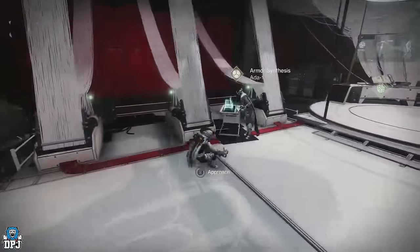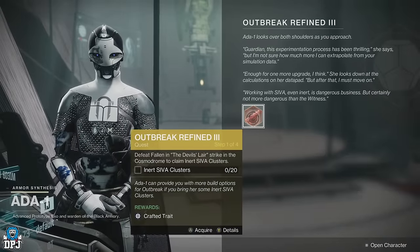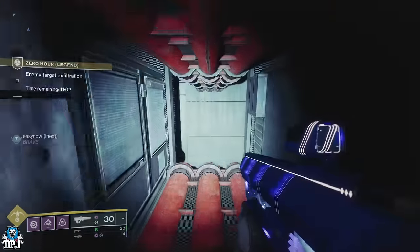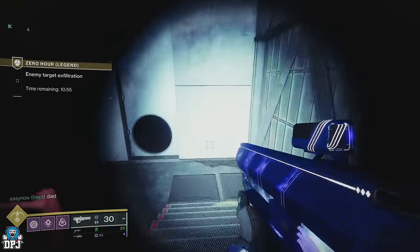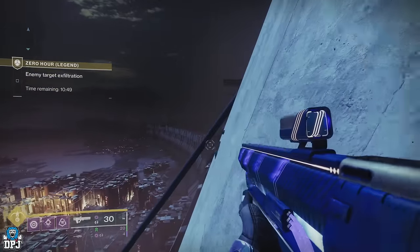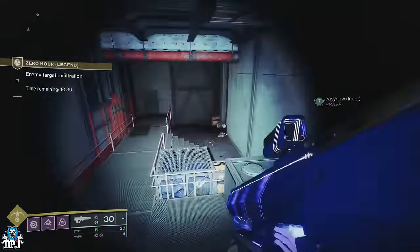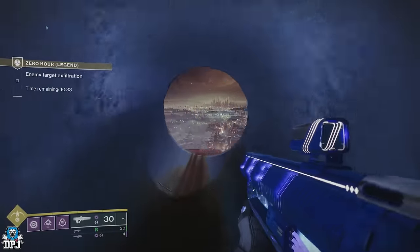The third and final step is Outbreak Refined 3. This initially requires you to enter the Devil's Lair strike on the Cosmodrome and kill Fallen to collect those inert SIVA clusters. Once done, head back into the Zero-Hour mission on Legend. The third set of switches are just on from the second set, where you have to do that jumping puzzle. It's much easier to activate the second switch first, then come back to the first switch. Make your way around the jumping puzzle, activate the switch, and simply jump back to that first lever.